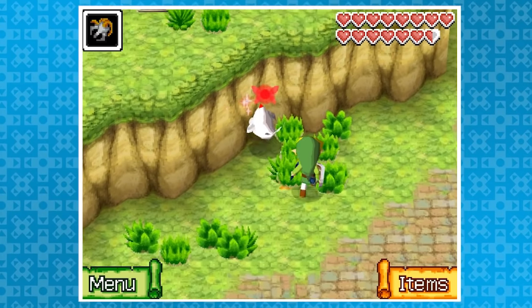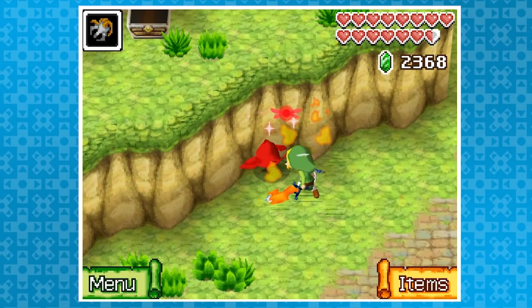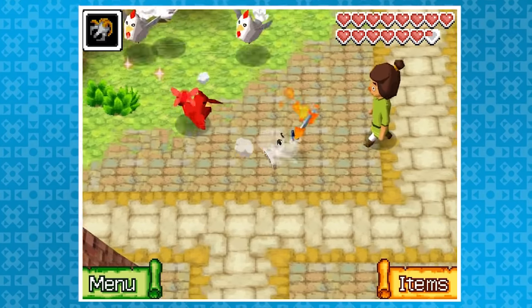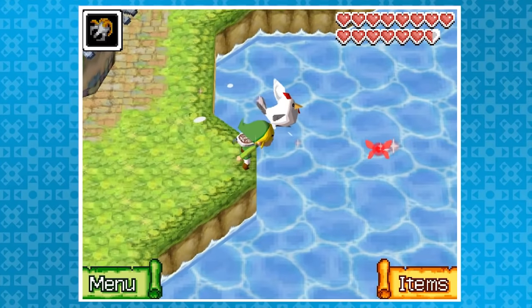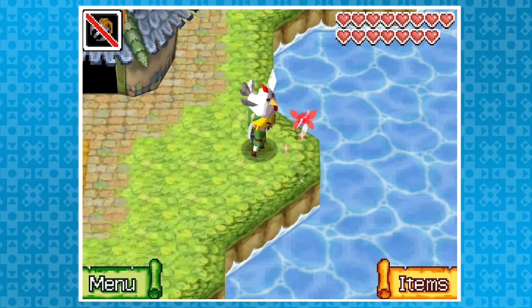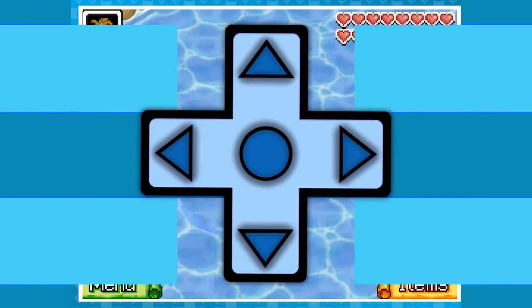Just like in most Zelda games, if you attack a cuckoo enough, it'll go crazy and attack you back. If you want to grab a chicken, use your grappling hook to make things easier. And lastly, if you're in the mood to kill a cuckoo, either toss it in the water or jump in while holding it. No escape for this one.